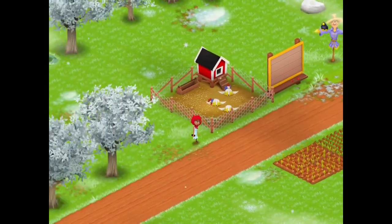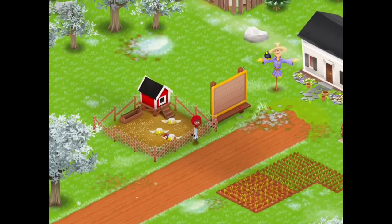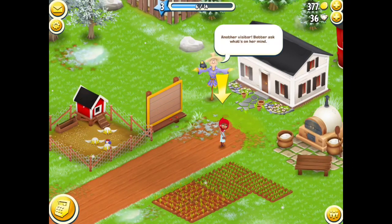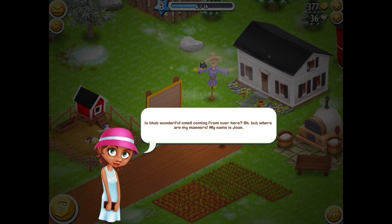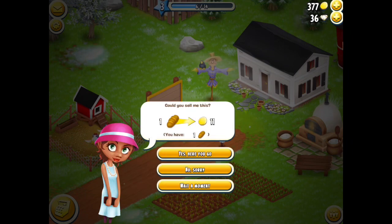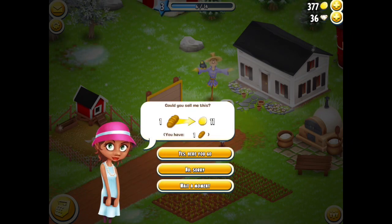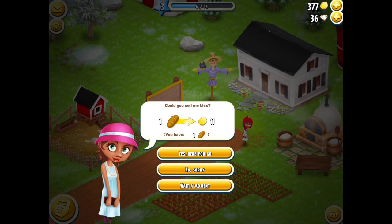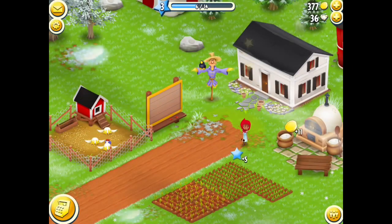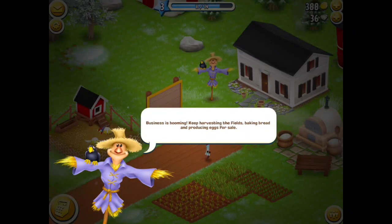We'll plant some corn and some more wheat, and we've got another visitor. She wants my bread. You can either say no and not give her the bread, say yes, or wait a moment if you don't have enough. I'm going to give her the bread because it'll give me 11 coins and I don't need the bread at this point in the game. Yes, here you go — and you also get five XP for that as well.